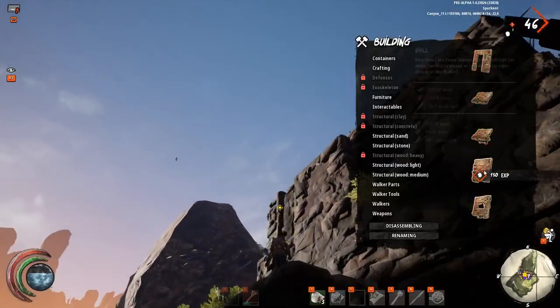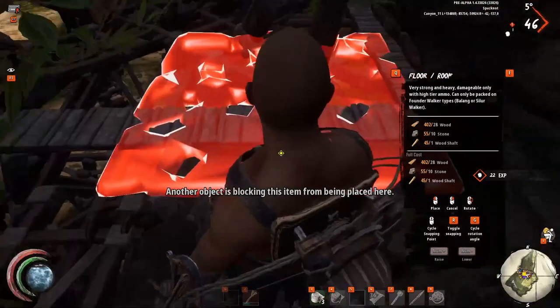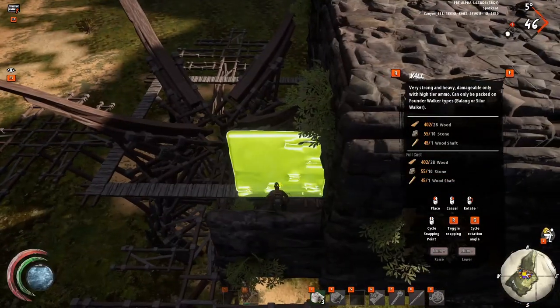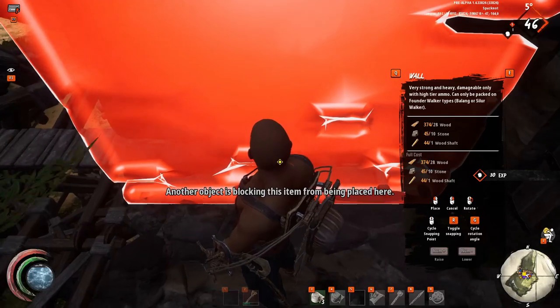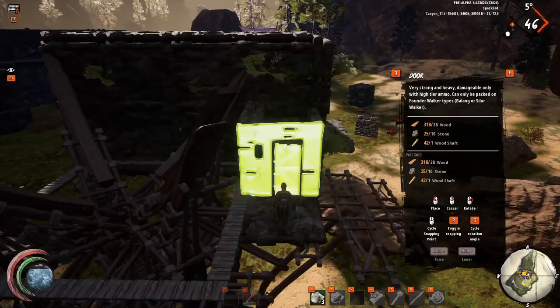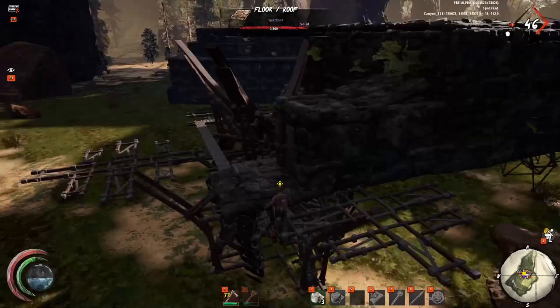Next I'll cover the door, because that needs to be placed before you fully enclose your base. When trying to layer your base, the doors are one of the most challenging parts because you can't place them very close together. For a base three walls thick, you'll start by placing a door on the outer edge of your base. From there you'll create a box that's two layers thick, and following that you'll create one more box that only has to be a single layer.